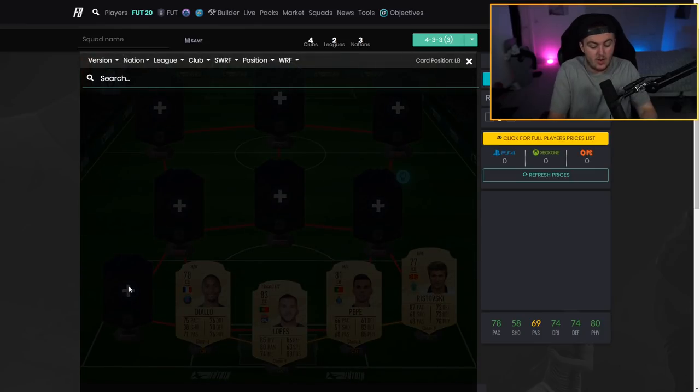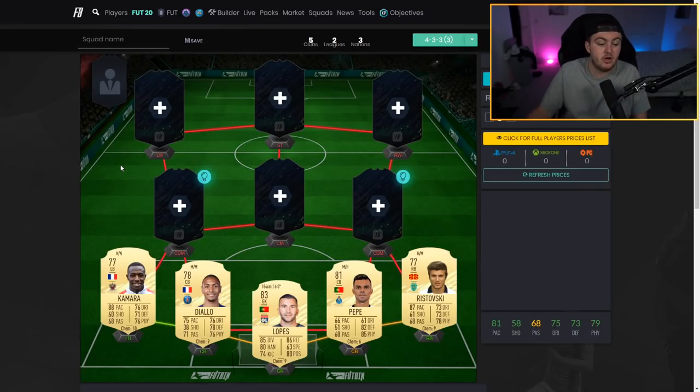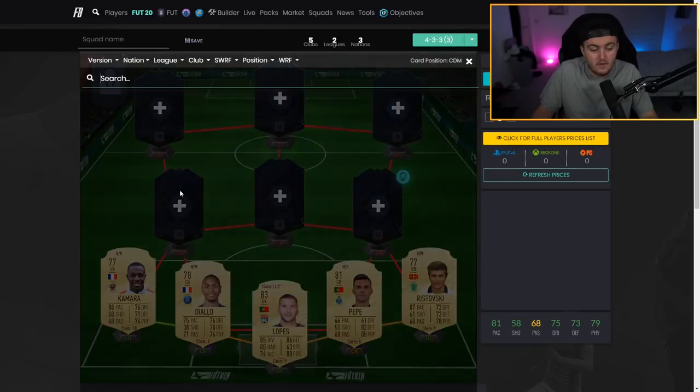Another player that's really good for starter squads is our left back, Kamara. Usually we don't get cheap left backs with good stats in this league, but Kamara looks like a great option. He's got 88 pace, 71 defending, 76 dribbling, 76 physical, and 68 passing — a really decent starter left back. At the start of the game you're not going to face huge icons; you'll mostly play against Premier League squads with players like Callum Wilson, so he should handle that easily.